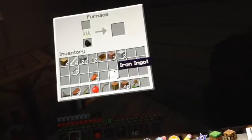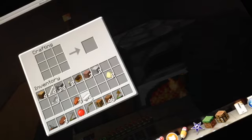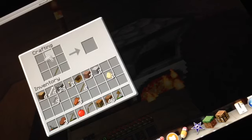Guys, I'll be right back when we've smelted it. Hi guys, we're back. I'm just going to quickly create a sword and we're going to dash off into the dangerous depths of the shadow.